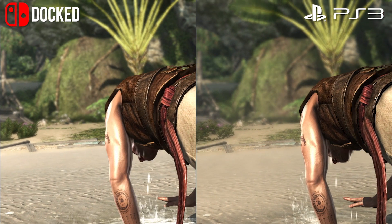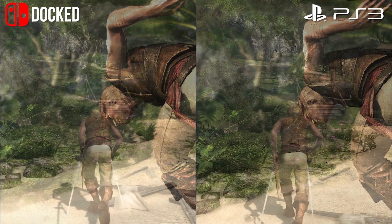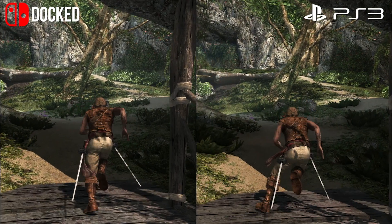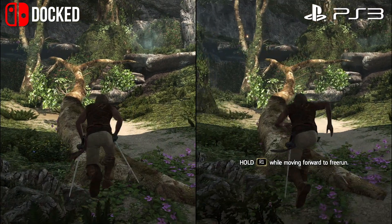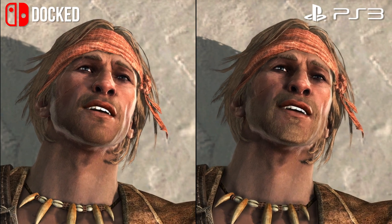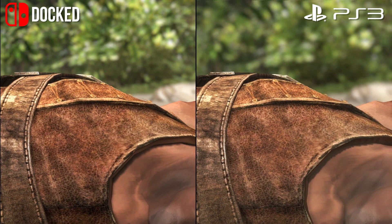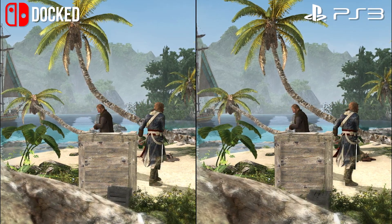Equally, in comparison, it's clear Switch is based on the last gen ports rather than anything newer — though that's not to say it's simply a resolution boost. Black Flag now runs with high quality ambient occlusion, so better shading between objects, better texture filtering, and superior shadows all round. Textures sadly are exactly the same, as is vegetation quality, and NPC counts are perceptibly identical. It's very much an enhanced last gen game in visual terms, though the blocky shadowing is replaced with cleaner lines, and textures look much sharper with the higher quality anisotropic filtering. Even reflection quality is pretty much a match between them, which was an area of improvement for the remasters.